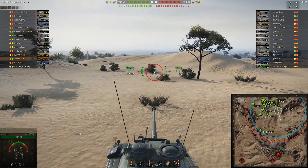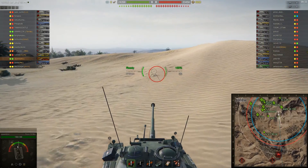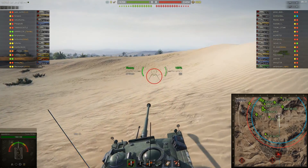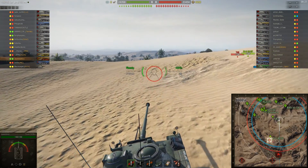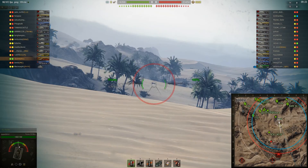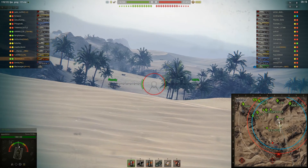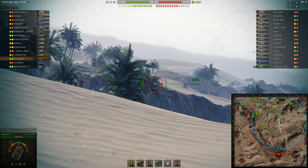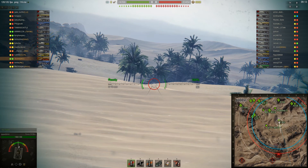The penetration is good at 212 and 240 alpha damage. The DPM isn't great, but it's not bad. I have a 6.75 second reload here. I do carry about 14 APCR rounds because we do get these tier 10 matchmakings, and generally at 212 penetration it's more like a 50-50 chance to penetrate most of the time.